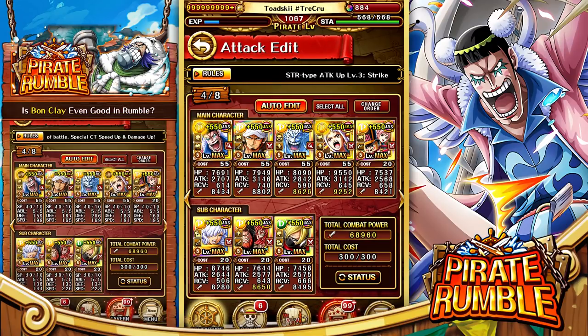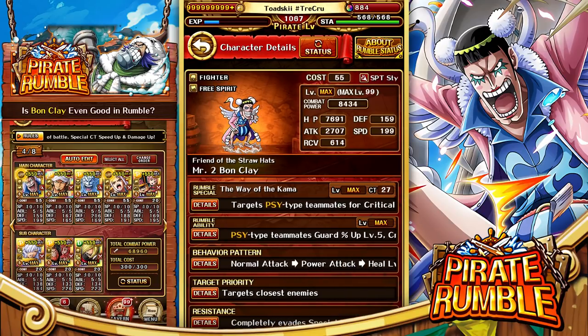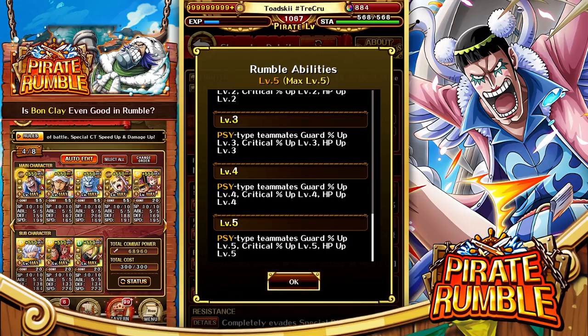This is a pretty typical offensive side team — the normal team I would typically use, although Bon Clay is typically replaced with Germa Double Six or Straw Hats. Usually Germa Double Six is the character I like to use. Let's go ahead and see what Bon Clay actually does in Pirate Rumble. His passive gives all side teammates Guard Percent Up Level 5, Crit Percent Up Level 5, and HP Up Level 5.